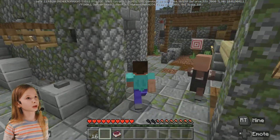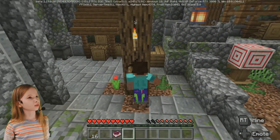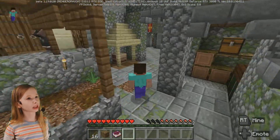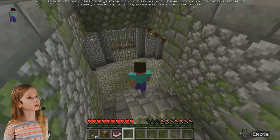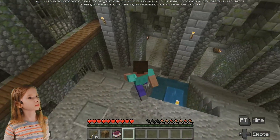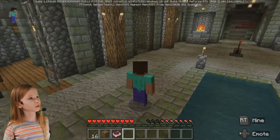They might be in chests, though. There's an ender chest — nothing in there, of course. No more looking in chests; I need iron. Maybe I should go back in the mine to get some. But I need cobblestone, so let's just get one more piece of wood, and then we'll get a pickaxe once we're in the mine.